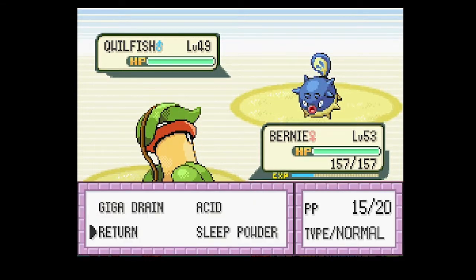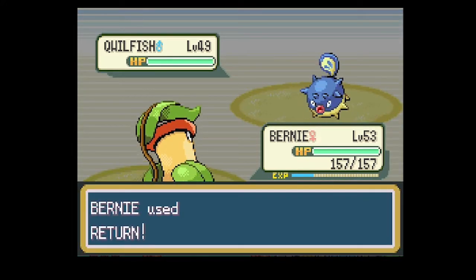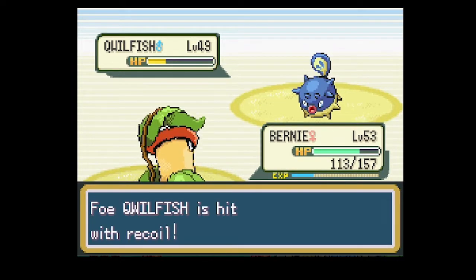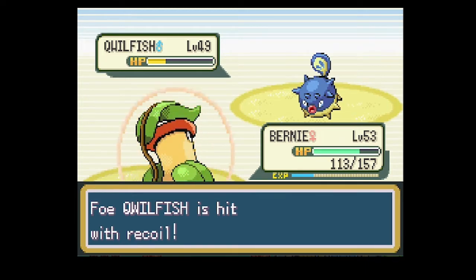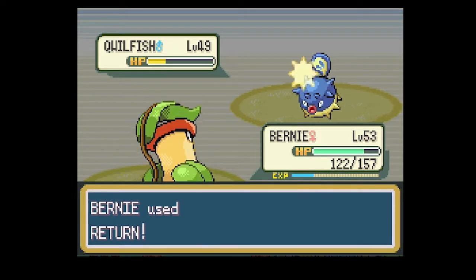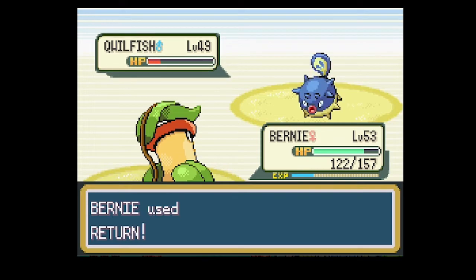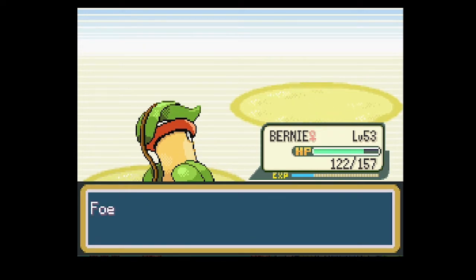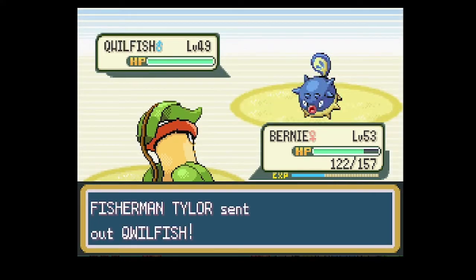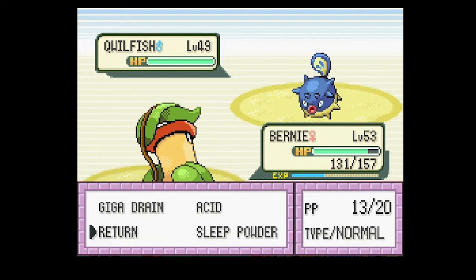The Pokemon available are: Marill, Pineco, Houndour, Teddiursa, Aipom, Shuckle, Stantler, and Smeargle. Some of these Pokemon are also in Emerald's post-game. Because this game is so old and it's going to be impossible to show any of those events, I'm not going to be talking about those Pokemon - I'm only going to be focused on Pokemon that you can get normally.